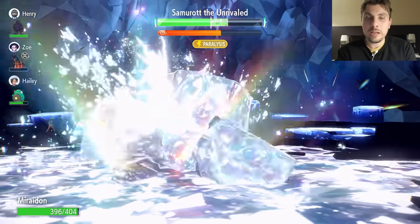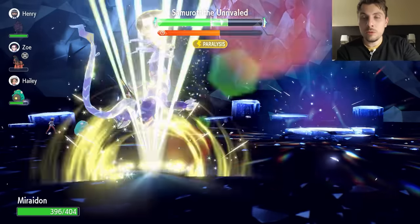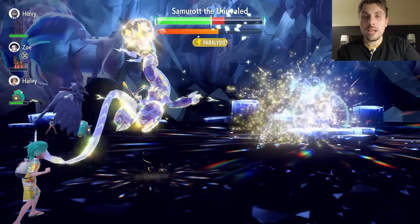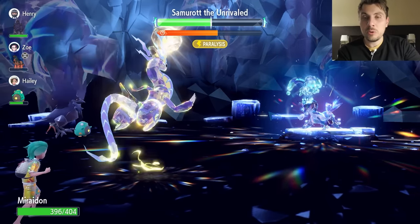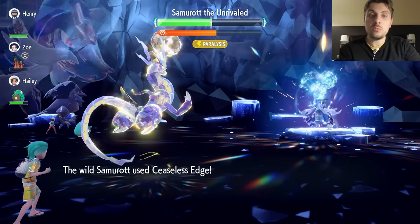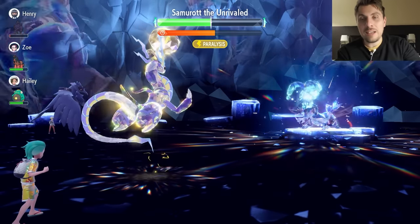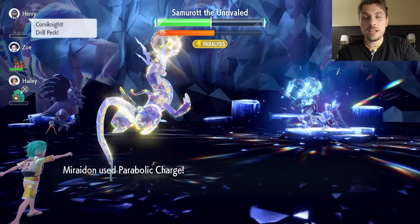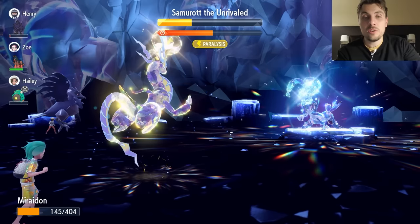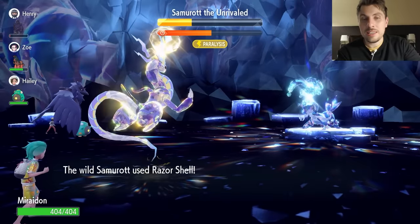This is the point where we want to Terastallize and keep clicking Parabolic Charge. You're partnered with a Bellibolt, which has a chance to paralyze the opponent. Sometimes you might get a Drifblim that can use Will-O-Wisp before the shield goes up and burn Samurott — that helps too. There's still the reflect, so the Ceaseless Edge doing heavy damage is manageable. After Focus Energy from Samurott, just keep healthy, break the shield, and the next Parabolic Charge should be enough for a knockout — or two at most.